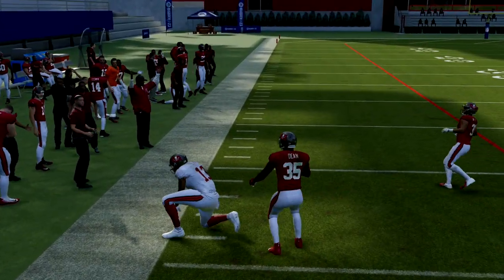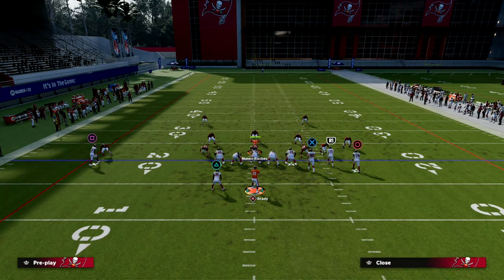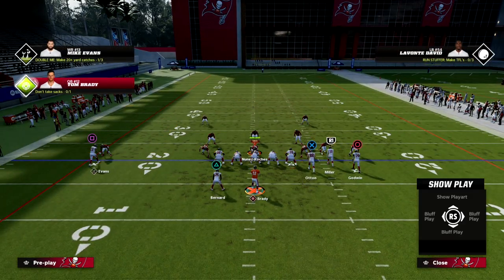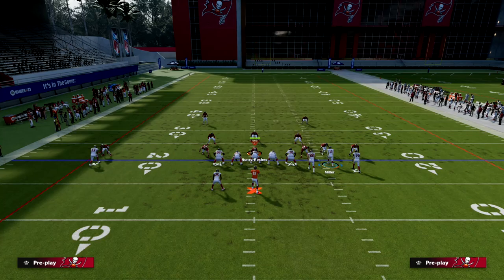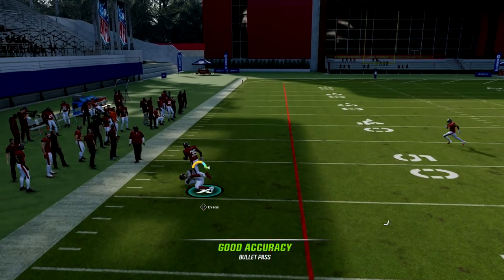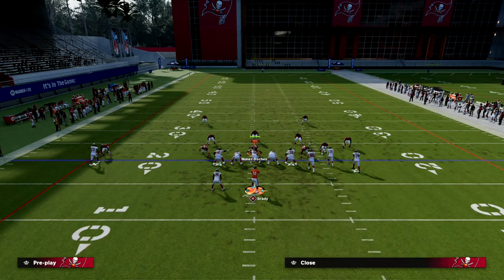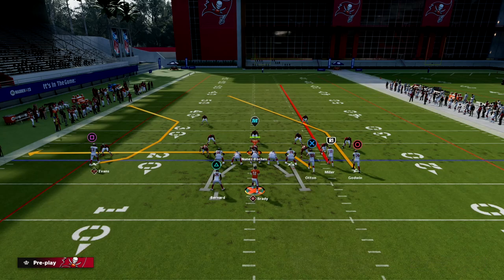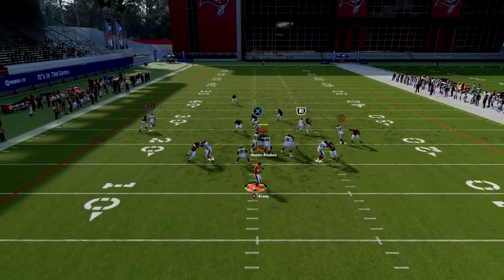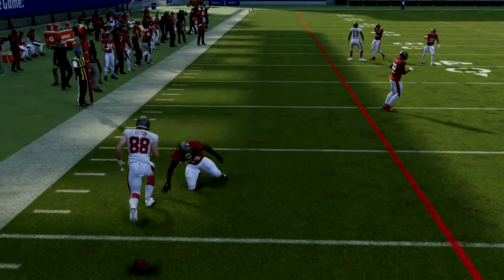You can throw this C-route, especially if you have a good route-running receiver over there. Mike Evans doesn't get consistent wins because he doesn't have as good route running as, say, Ja'Marr Chase. A receiver with Deep Route Elite will light up at the end of the play — it's one of the best man-beaters this year. The tight end drag route is also super underrated, especially if you have Short In Elite. You're going to free-form that to the sideline to help him get separation.